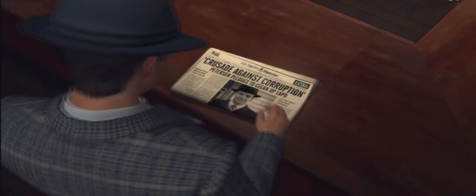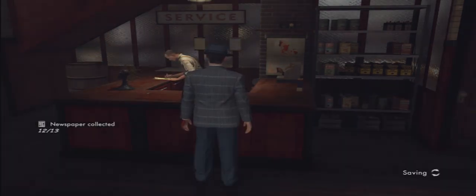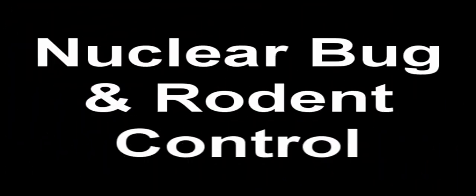The first place we're going to show up to is the Rapid Exterminators. Walk up, talk to the person behind the desk, and then be sure that you pick up the newspaper before you leave. As soon as you're done with that, head on over to the Nuclear Bug and Rodent Control.